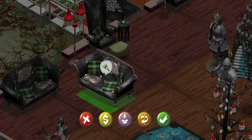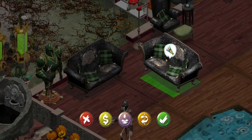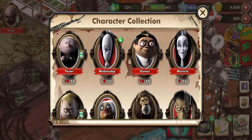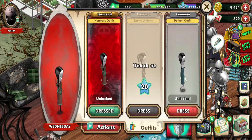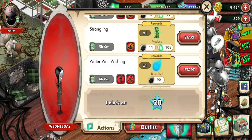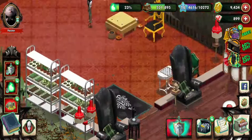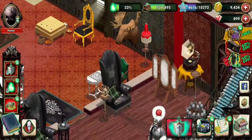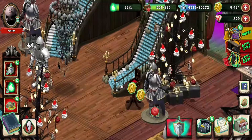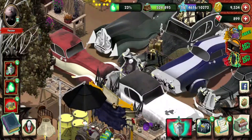Rammstein would be very proud — because those guys, you know, I digress. Anyway, we got Wednesday's skin. We're going to go into the wishing well and she's going to get a blue spirit for us, which makes sense. So we're going to see how that turns out.